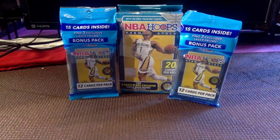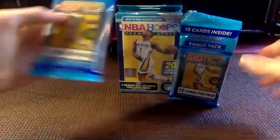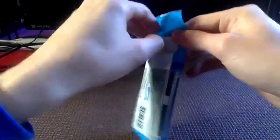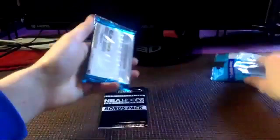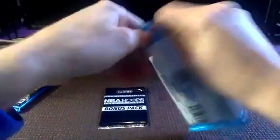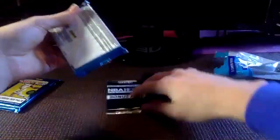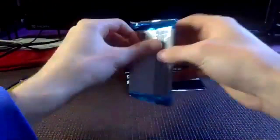Welcome back to part two of our Christmas Day pack opening extravaganza — NBA Hoops, one hanger box and two fat packs. Let's start off with the fat packs. Ishan is here again with us. Say hello, Ishan! Merry Christmas everybody, and joyous Kwanzaa for tomorrow. We'll save our bonuses for last — that could be fun.